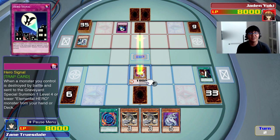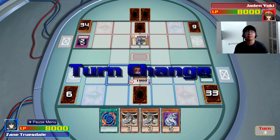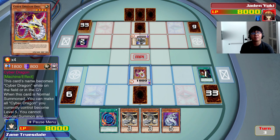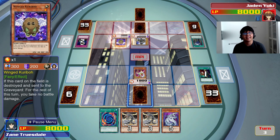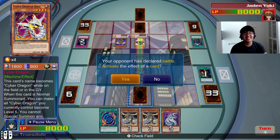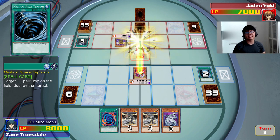There goes Bubble Man — but he has a Hero Signal set up, and he's gonna add Clay Man to the field. If he gets out Thunder Giant, that'll be a bit dangerous. Skyscraper — I want to bait him into it. He's bringing down Winkuriboh, then his Skyscraper isn't even gonna work. He's going for a double destruction. He's seriously attacking? Now I'll activate my Mystical Space Typhoon Quick Play, and we'll pop the Skyscraper. His Clay Man will be destroyed for nothing.